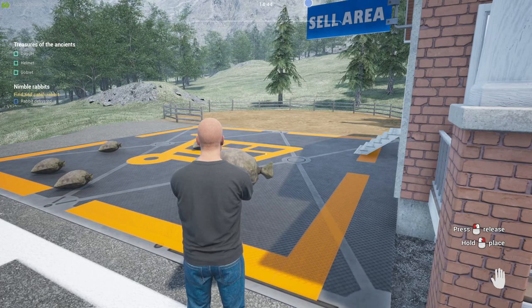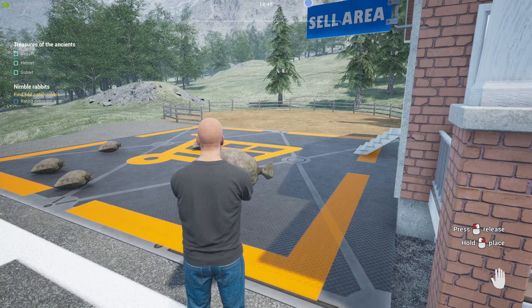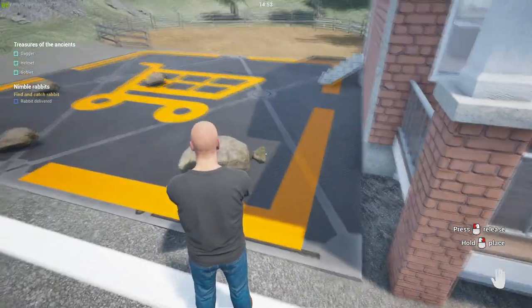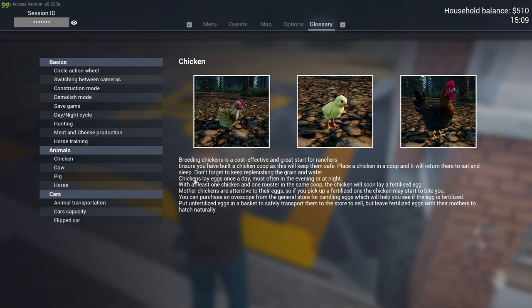I'm still figuring out whether you only need one rooster or not, because ever since I got a second rooster it seems like I'm getting more eggs. You might want a two-to-one ratio — two hens per one rooster, so four hens and two roosters. The glossary says chickens lay eggs once a day, most often in the evening or night. With at least one chicken and one rooster in the same coop, the chicken will soon lay a fertilized egg. Also, if you grab a fertilized egg without the basket, the chicken might bite you — but with the basket they won't attack.